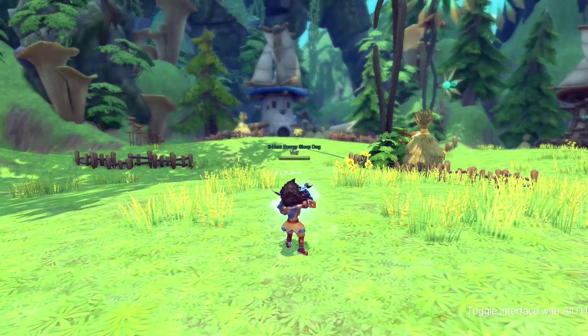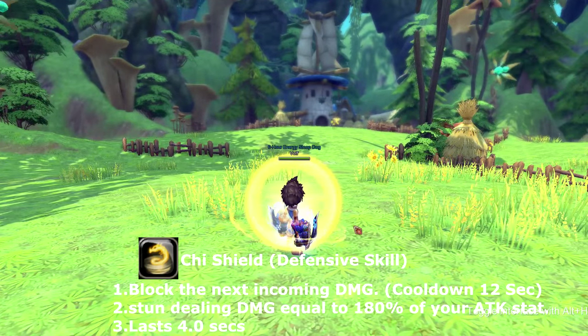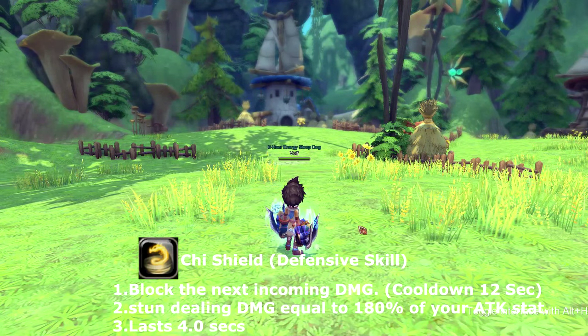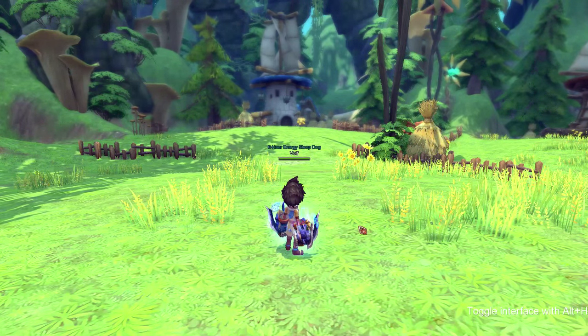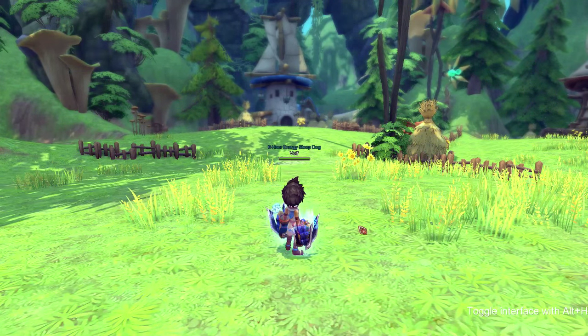Next skill is called Chi Shield. Chi Shield blocks the next incoming attack, stuns the attacker, and deals damage equal to 180% of your attack. It lasts for four seconds and goes on cooldown for 12 seconds.